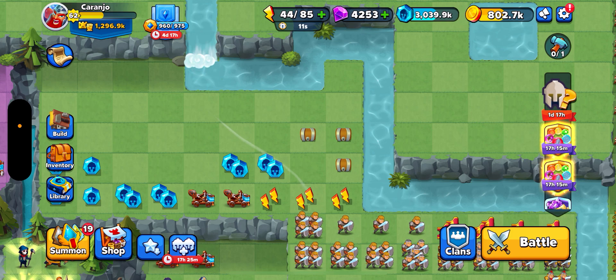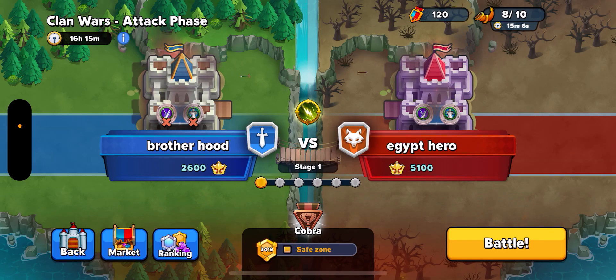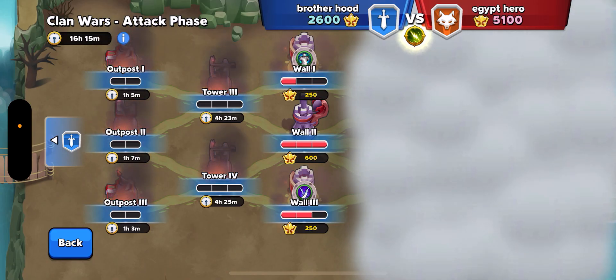Hello everybody and welcome back to Top Troops. Today we're going to take a quick look at Clan Wars and the approach you should take. As you can see, there is a hub of war. Some of these towers have already been beaten by my clan mates. You guys know the rules — you can only use a unit once every 12 hours.